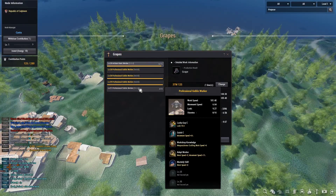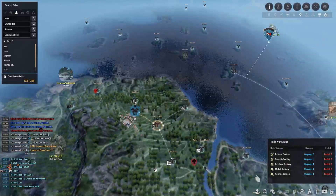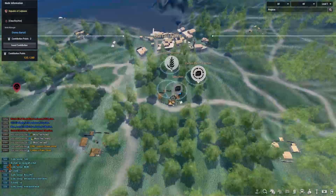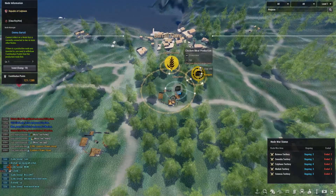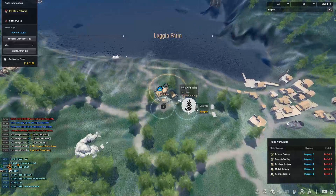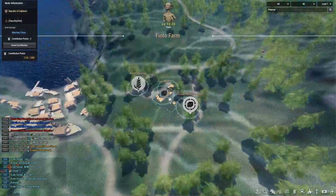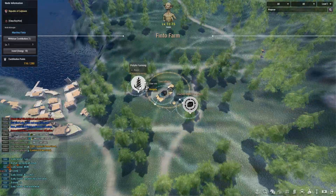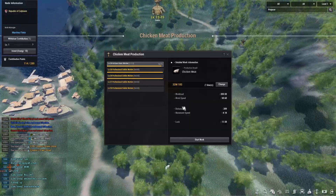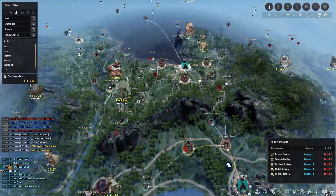I'll have an entirely separate video dedicated to getting workers. For now I'm just setting up the nodes. I want to grab Bartali Farm for the chicken meat and eggs, and then the Loggia node for the potato farms. I'll also grab Finto Farm for more potatoes, chicken meat, and eggs. For now I'm leaving Velia as-is since I'm focusing on cooking first.